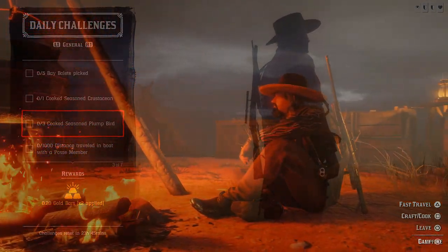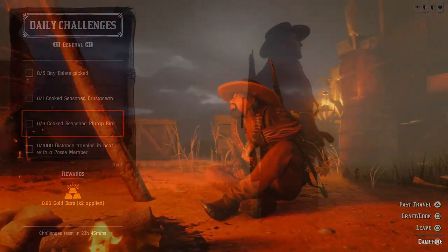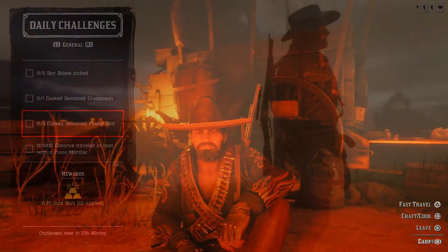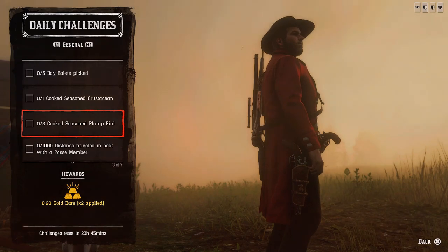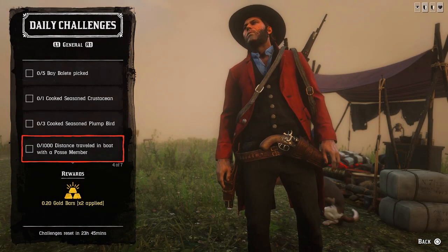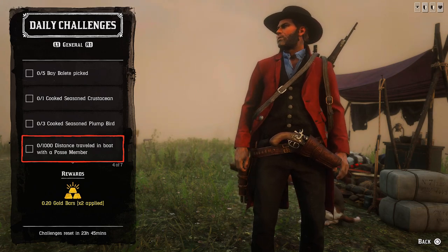Next one: three cooked seasoned plum bird meat. Plum bird meat you can get from chicken, from geese, and from turkeys. Get that meat and cook it seasoned on the campfire.